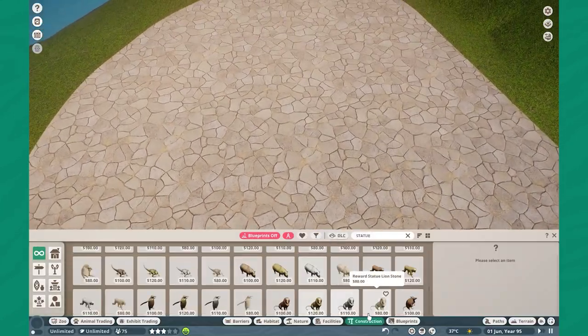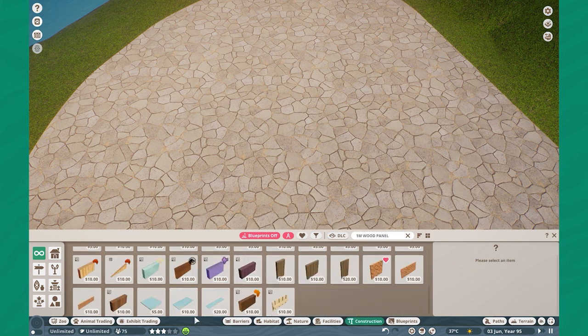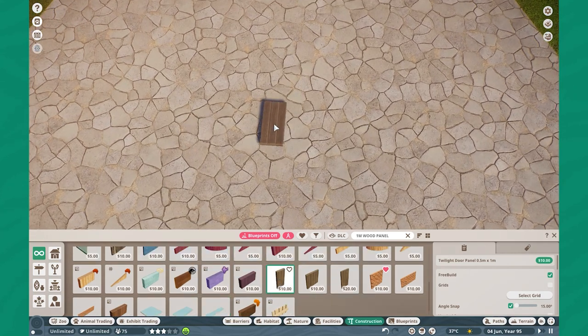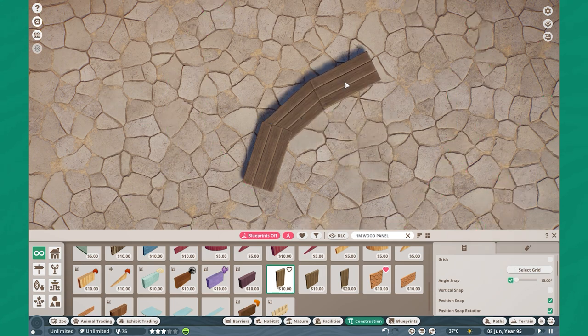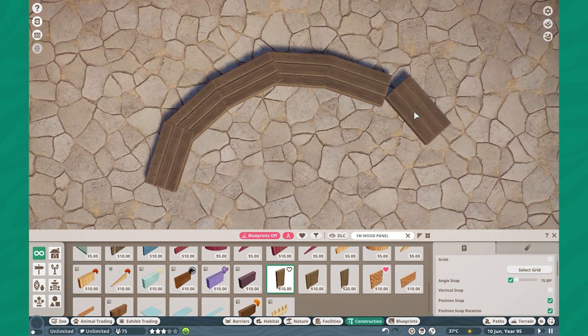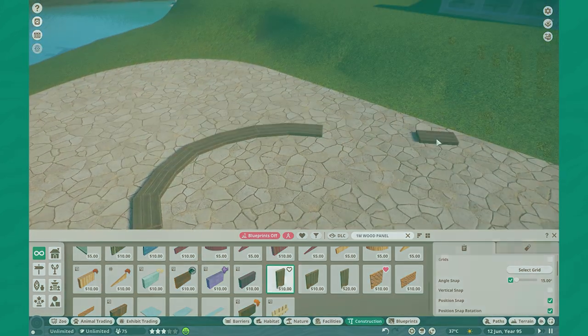Say for example you're working with a one-meter wood panel and you need to be very precise — you can turn on angle snap with the spacebar, as you can see it activating and reactivating. Then rotate incrementally, and by doing that you can create very accurate rotations that align with the actual angles in the game.